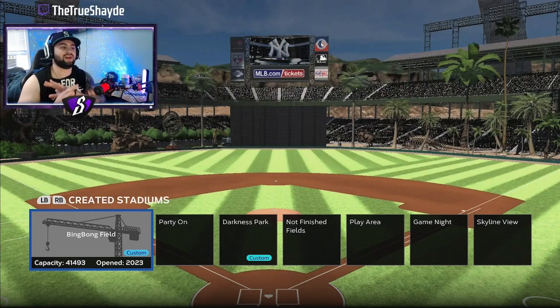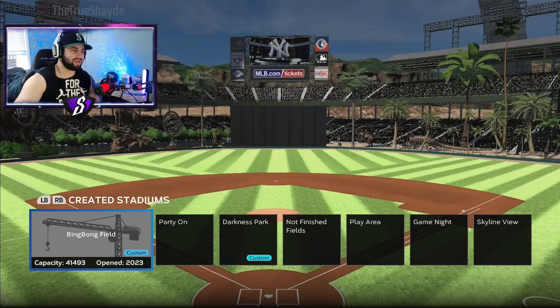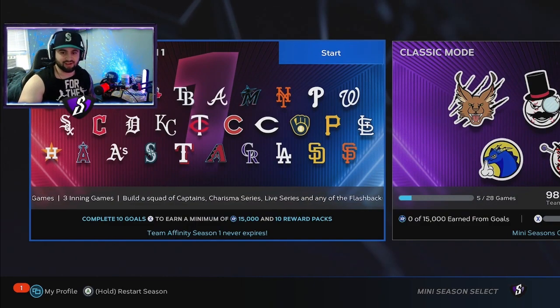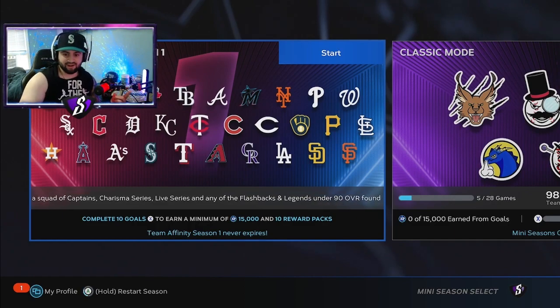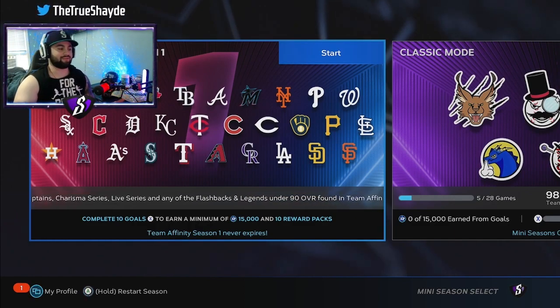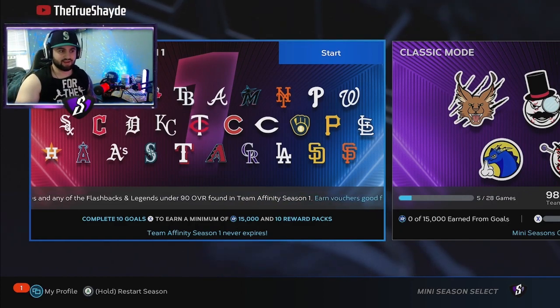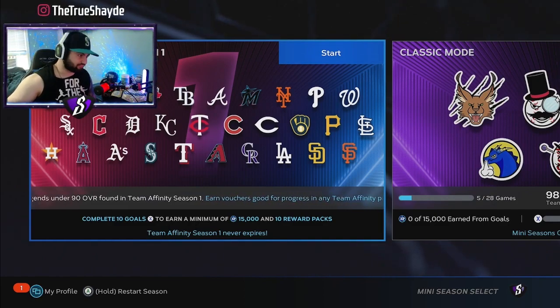You just need to mash 40 total bases however you can. Once you get the 40 bases, you can quit out — you do not have to play the whole game. You'll get XP along the way as well. I already got the wheel and got a Boss Pack out of it — first one of the year, thank god. Once you quit out you'll get a Balling As A Habit pack. Then hold down below to restart the season and that goal will unlock again, giving you another chance to earn another pack.